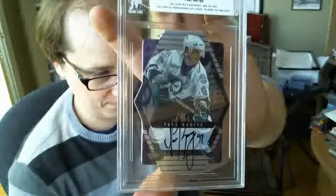Then I got a goal-scoring leaders card from 2nd Edition. This one is out of 40, number 2 of 40 — Timu Selani. It's available. Then I got a stick and jersey from 2nd Edition of Pocrya. I'm not sure if I have it or not, I gotta check.